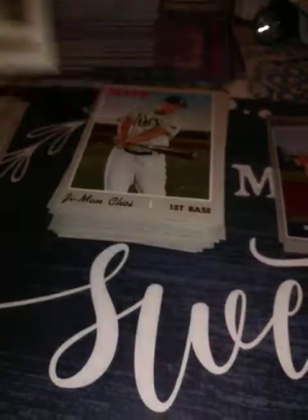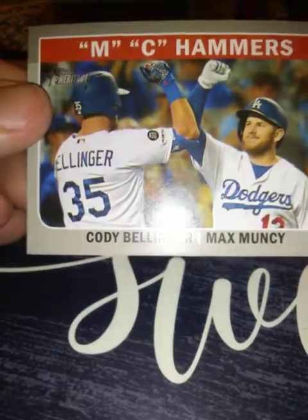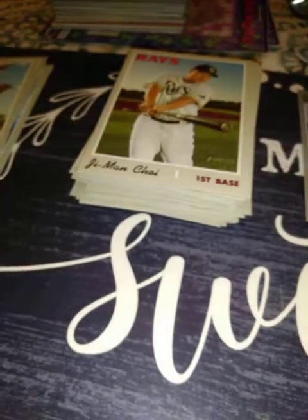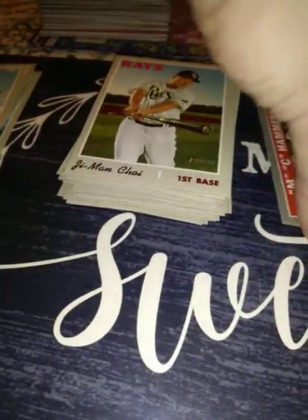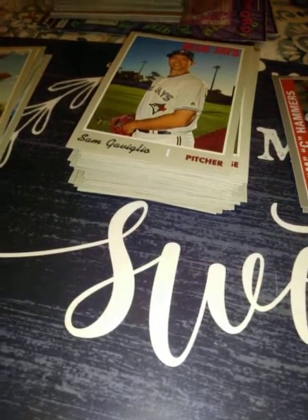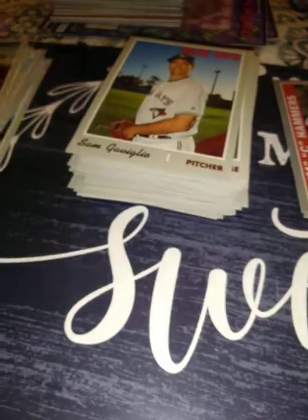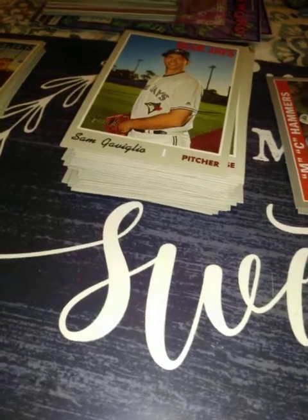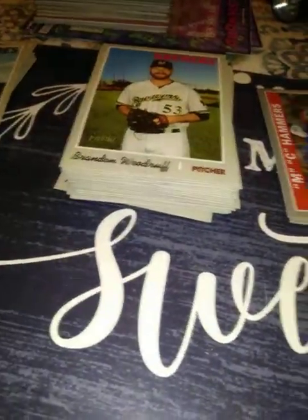Eloy Jimenez. And then I got this Cody Bellinger / Max Muncy insert — kind of cool looking. Sam Gavaglio — no clue who he even is. Oh, I like this one: Keston Hiura — he's going to be really good. I don't have him, so that's good to get. Cal Quantrill rookie and Brandon Woodruff. I'll take the Keston for sure.